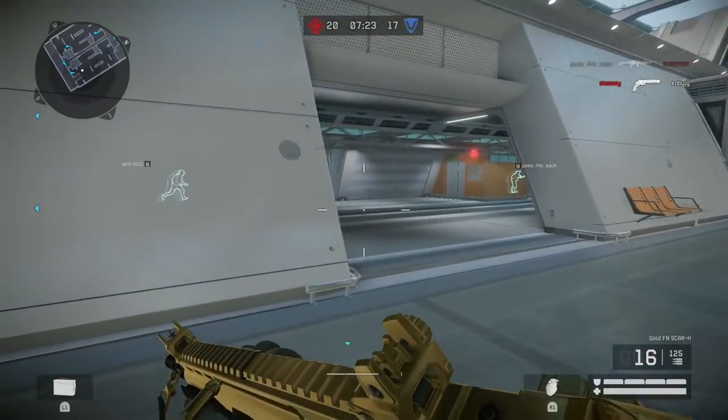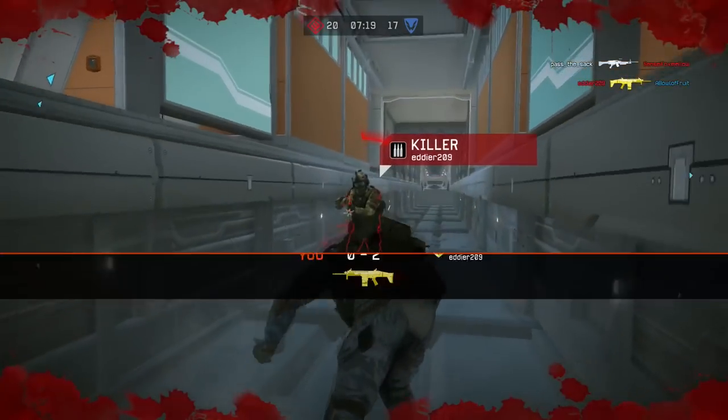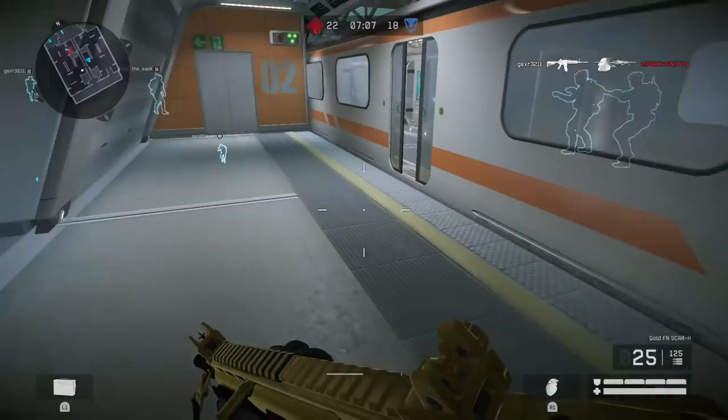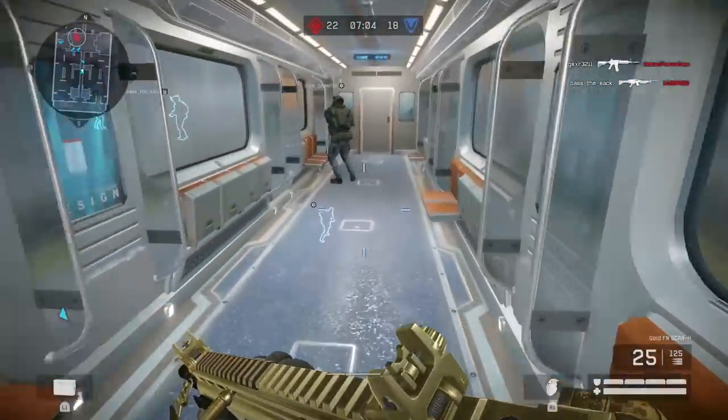Hey, what are you doing in our spawn? It is hard to — oh god! I ain't getting these things to kick. And we have to figure — guys, he's below us. But the question is, how do we get down there?